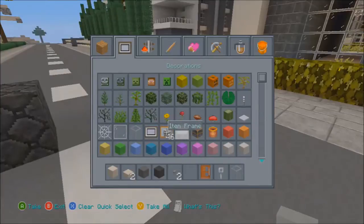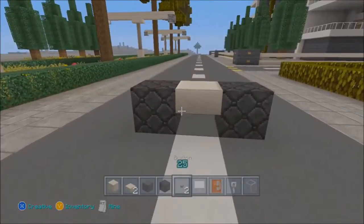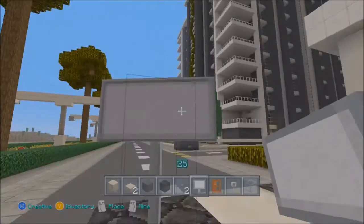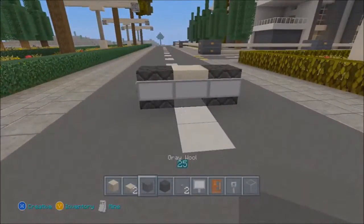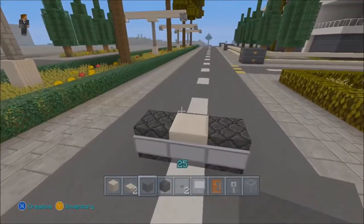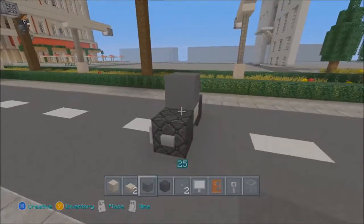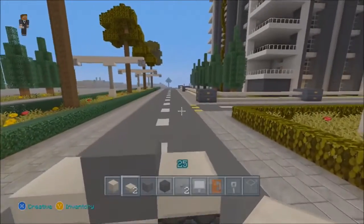Make sure you get some signs — signs are important. Now use your quartz slab and place one in between the middle. Then place three signs across like so — just hit the sign across all three of them. Then take your grey wool — I'm using grey wool because I want a black and white truck to sort of resemble the buildings, but you can use blue, yellow, or red. Place one block of grey wool here, then place two quartz blocks on either side.